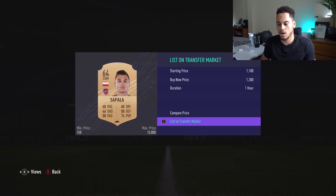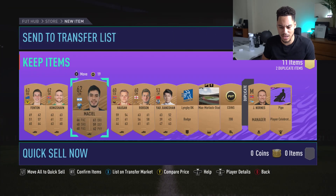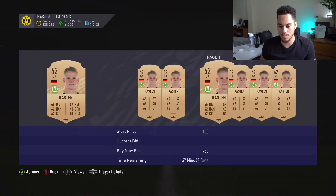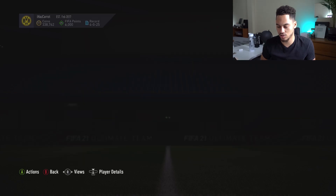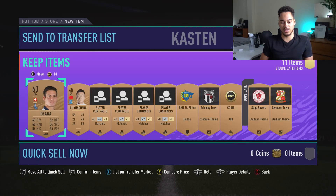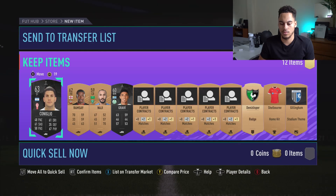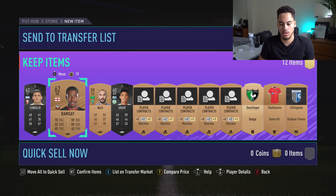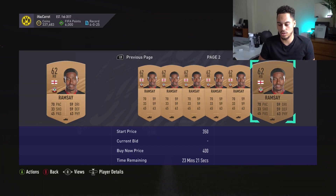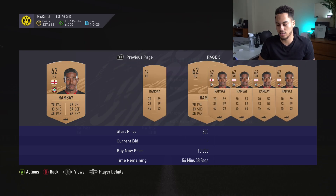Look how many players we got in that pack. Castan — 1.5k, 1k, 750, 600 coins. At least we're making some profit on this pack. We get a 100 coin redeem as well. We get two of these cards — Ramsey — 1k, 450, 400. At least a lot of these cards are quite easy to check their price.